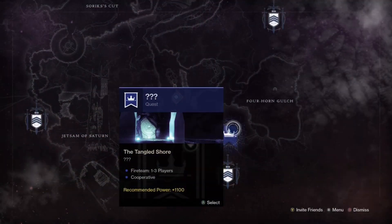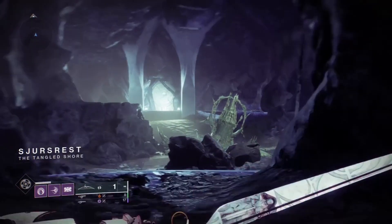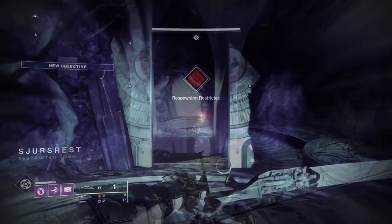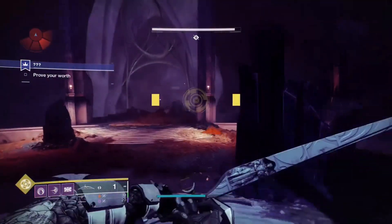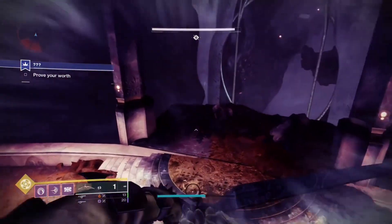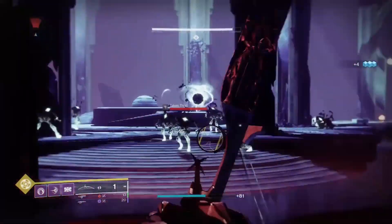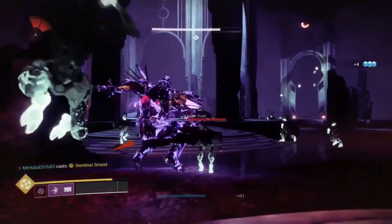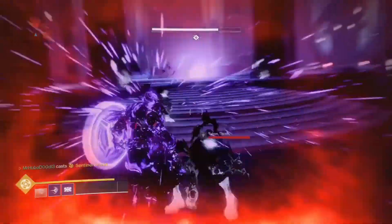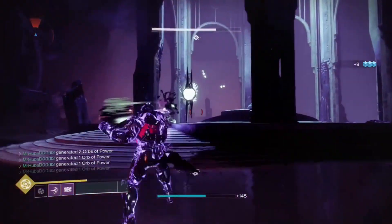Once you have left or completed this dungeon, you will see a quest appear on the Tangled Shore, titled with a bunch of question marks. Like the Shattered Throne, you can assemble a fireteam to make this easier. You'll be facing a lot of Taken enemies and quite a few bosses in the final part of this quest. Once you clear the final room of all the Taken, you will receive three Dreaming Tokens which you will need to take back to the Shattered Throne.